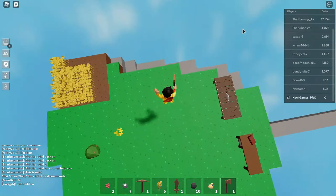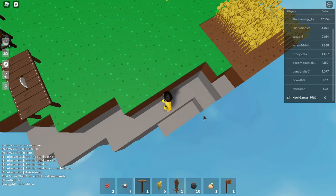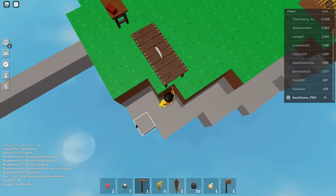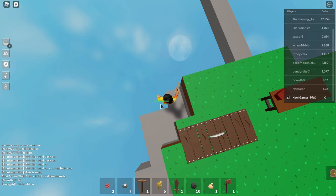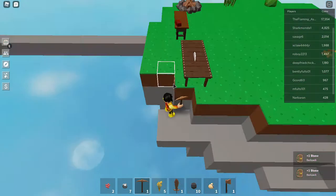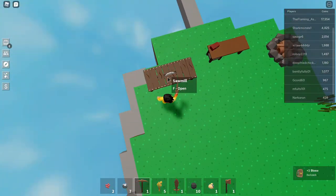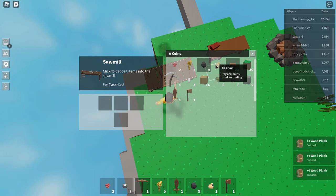I will definitely get it — I know I should have more Robux on me but I will get this another time. Sorry about that. We could use stone but I don't really think it's a good idea to use stone to build our house. Let's just mine that stone. Since we have a decent amount of wood — I got four wood planks.